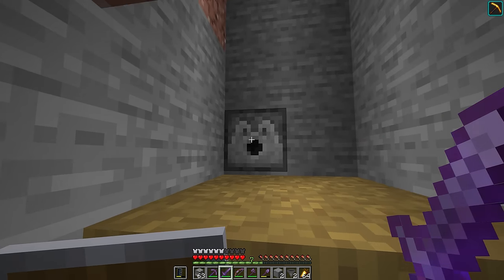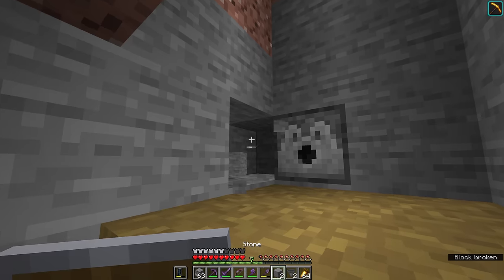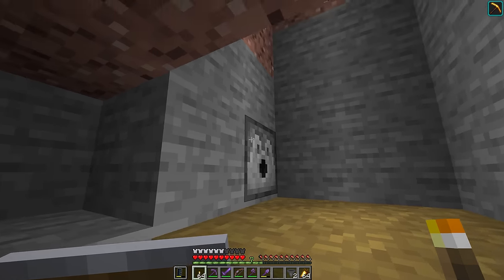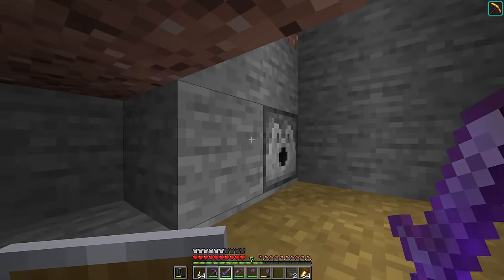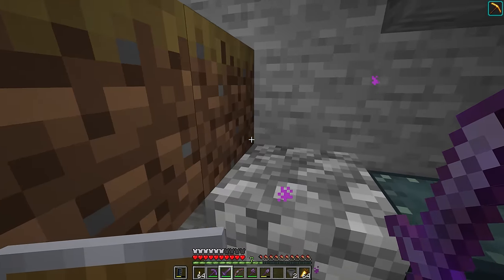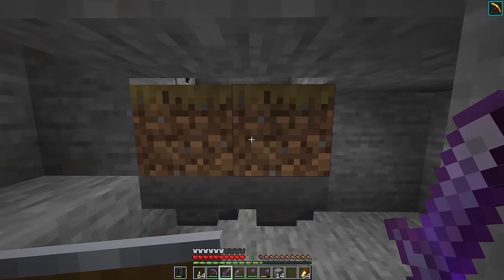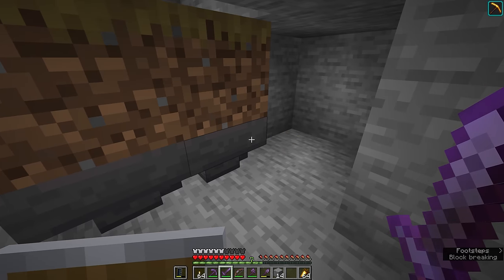We want a dispenser in the opposite wall with a bucket of water inside — something we can activate to flood this area so that the Guardians can drop down into some water. That will prevent fall damage from eliminating them entirely, allowing the player to swipe at them with a sword. We can also retract the water from that dispenser. It's probably better to put the dispenser in this wall so a button on this block can activate it. This gives us two different options: one where the platform is flooded and the player kills them, and another where we retract the water and fall damage kills them automatically.